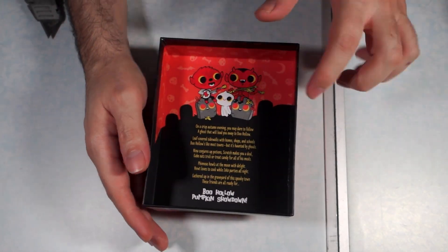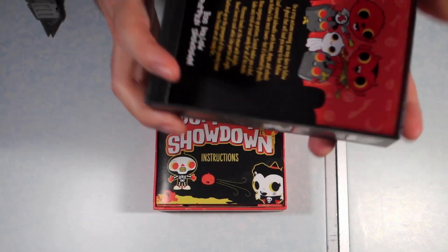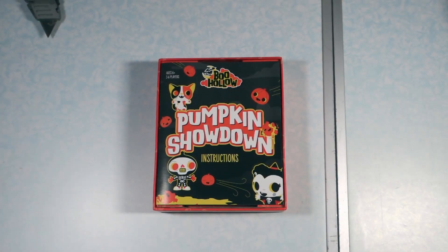On the inside of the box here we have a little something. 'On a crisp autumn evening you may dare to follow a ghost that will lead you away to Boo Hollow. Leaf covered sidewalks with homes, shops, and schools. Boo Hollow's like most towns, but it's haunted by ghouls.'